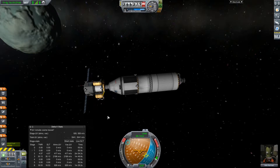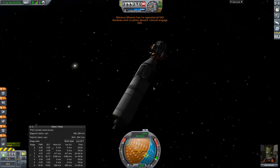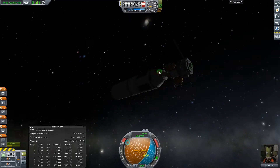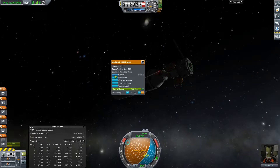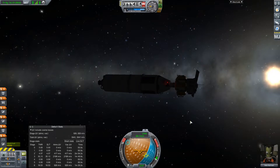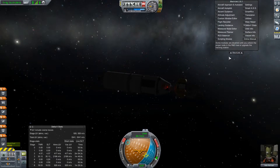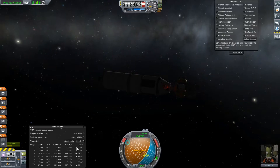Let's go ahead and turn on SAS — and we can't. I swear we added MechJeb. Right here, enabled. Control from here. That is because we don't have the Probe Adobodyne — we can't use SAS. We have to use MechJeb features and actually select that manually. So that kind of sucks.